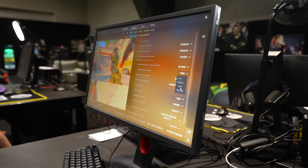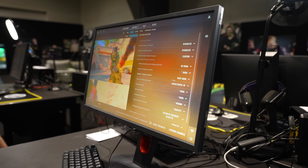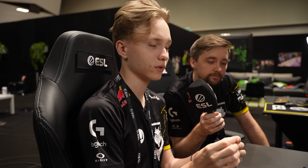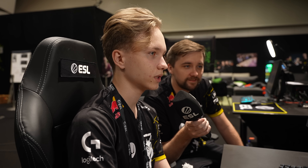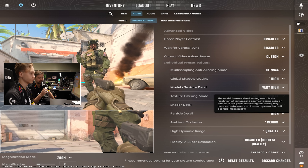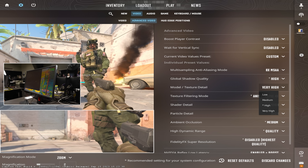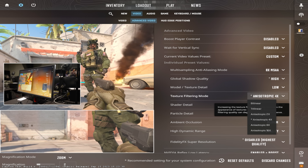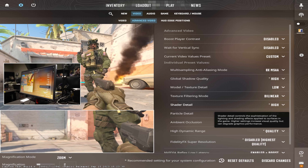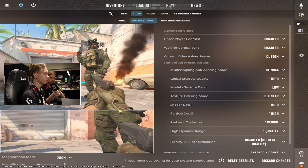Global shadow quality — I would put it on high, because in CS2's meta you can see shadows on the ground, like if people are peeking you. For example in Ancient in the cave, the shadow is really big. Why not very high? I don't know — I was always playing on high and I don't know the difference between high and very high in CS2 since I haven't played it much. So for now we put it on high.